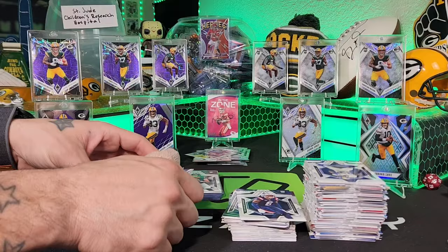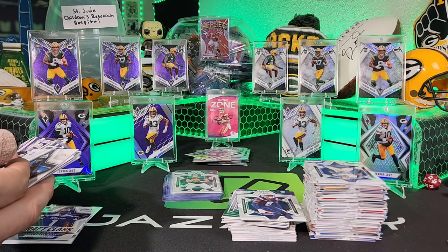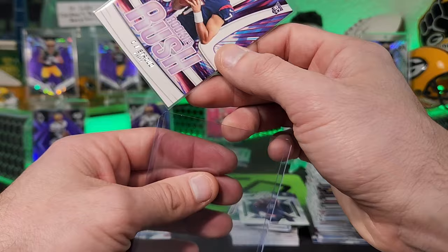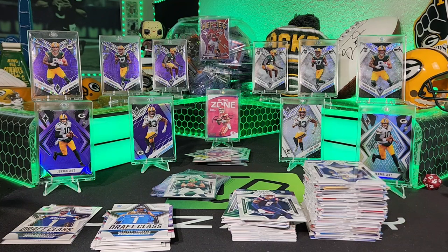Not bad — really enjoyed doing this, excited for the blasters and value packs next. For the Saint Jude's egg, we're going to add a Stroud Rookie Rush and a Bryce Young Rookie Rush. At the end of the month we'll run an auction and 100% of proceeds go to Saint Jude's. Every video I'm going to try and find one cool card to throw in.